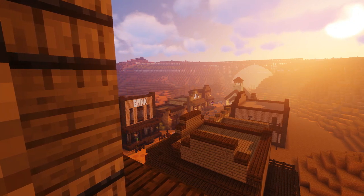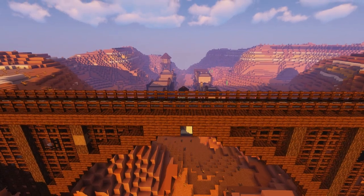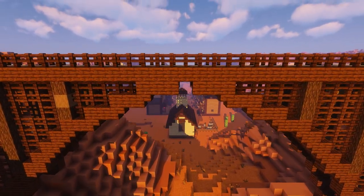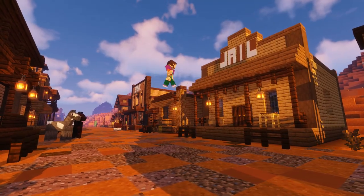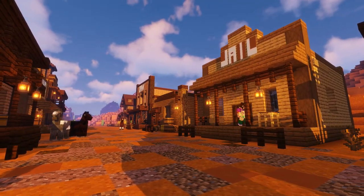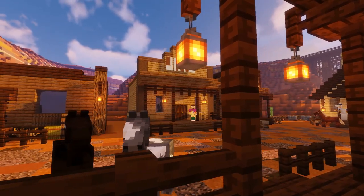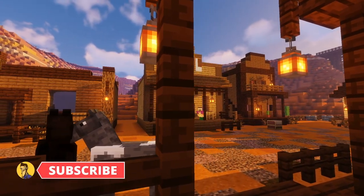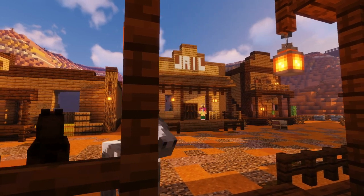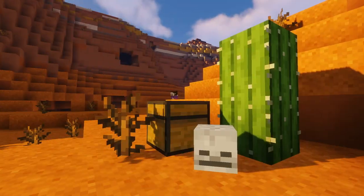Hello everyone! As we always say in these videos, howdy partner, because today we're returning once again to the Wild West cowboy town. If you want to check out how I put this town together, I'll put a link in the description. Today we're doing another block by block tutorial on a Wild West jailhouse — the all-important sheriff's jailhouse, so we have somewhere to keep our bandits and bank robbers. Thank you for all your support, and without further ado, let's build!